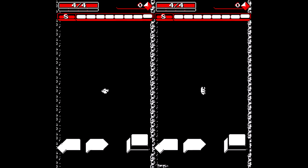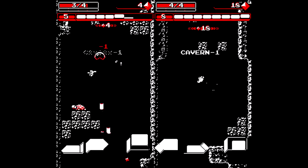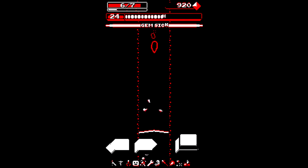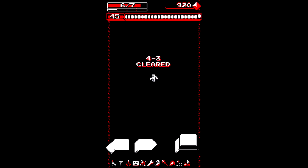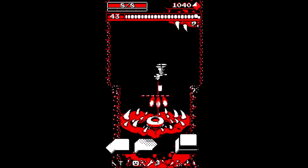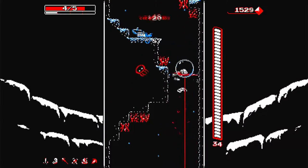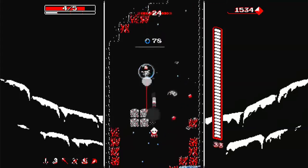The levels are randomly generated, so what you see in one playthrough might be slightly different in the next. Downwell has 13 levels in total — 4 worlds with 3 levels each, and a final stage which hosts a boss fight. The 3rd world is different from the rest, as it's water-themed and has a gimmick where you have to keep collecting air or else you lose health.